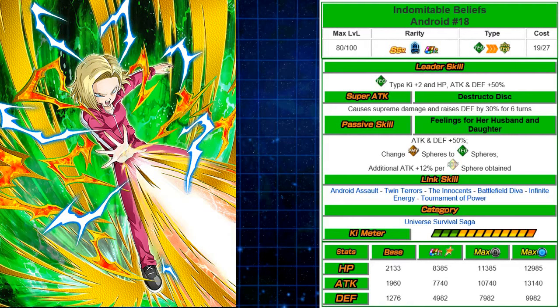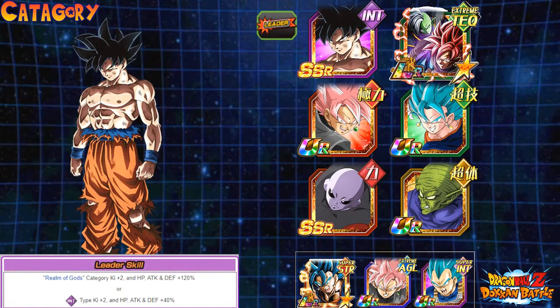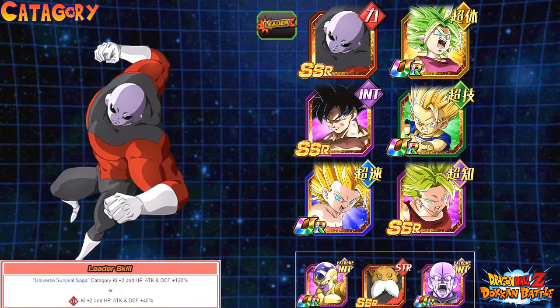That covers all the new cards dropping in a couple days. Looking at the Realm of Gods team with Jiren — Ultra Instinct Goku, Ultra Instinct Omen Goku, and Jiren — it's looking mighty, mighty amazing and OP. The Universal Survival Saga team with Jiren as leader looks okay but needs a bit of help: you've got Kefla, Caulifla, the new Kaba, Ultra Instinct Goku, and the support lead Super Saiyan 2 Kale.